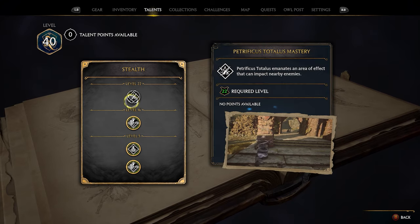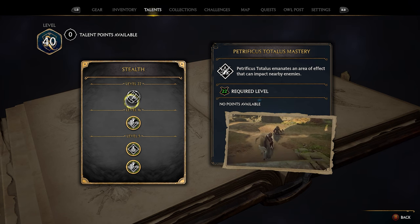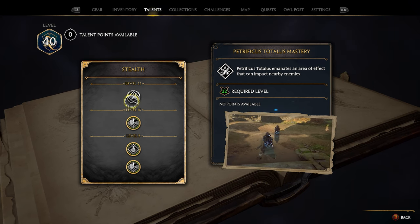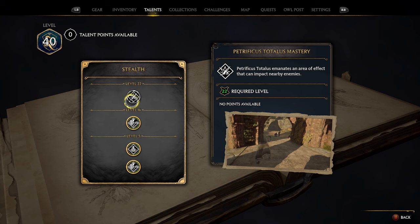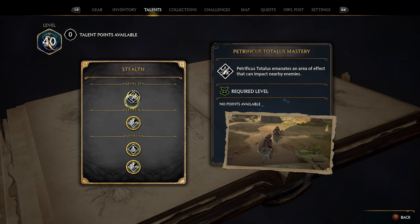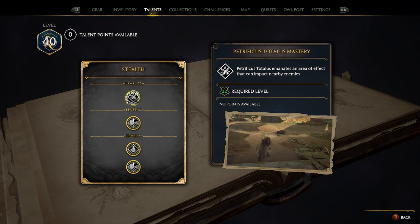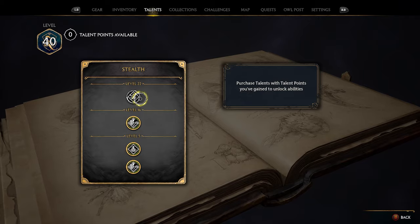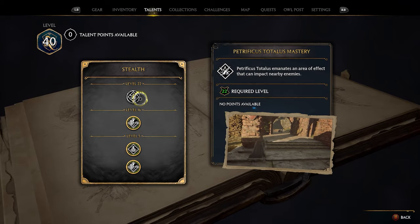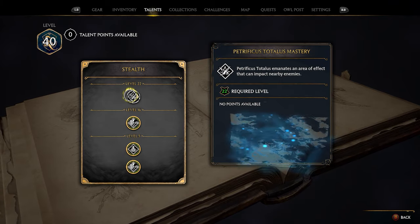The level 22 skill means Petrificus Totalus eliminates areas of effect that can impact nearby enemies — so when you use this spell while in stealth mode it'll take out other nearby enemies. I don't use this spell in stealth mode that often, so I decided not to spend a talent point on it. But if you like being really sneaky, I'd recommend getting all four stealth skills. Pay attention to how you're playing and choose based on your playstyle.